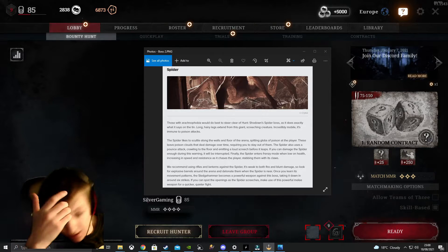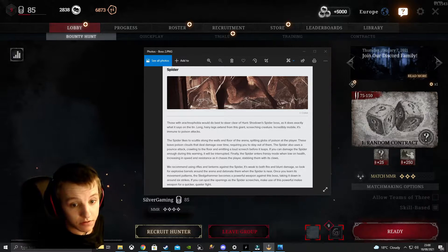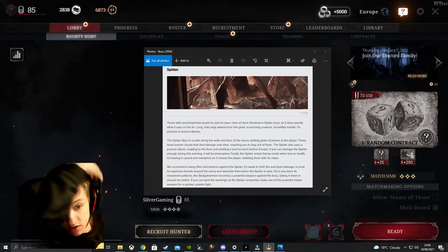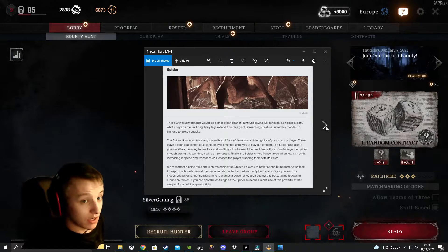We recommend using rifles and lanterns against the Spider to burn it, as it is weak to fire and blunt damage. Look for explosive barrels around the arena and detonate them when the Spider is near. Once you learn its movement patterns, the sledgehammer becomes a very powerful weapon — it can take the Spider down in around six strikes. If you can spot the openings during its screech, you can use this melee weapon for a quicker, quieter fight. My bullet-work technique works really well here.